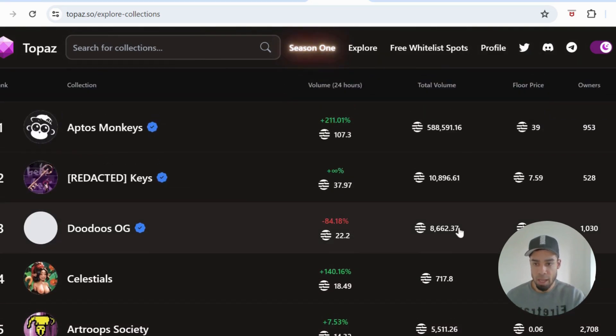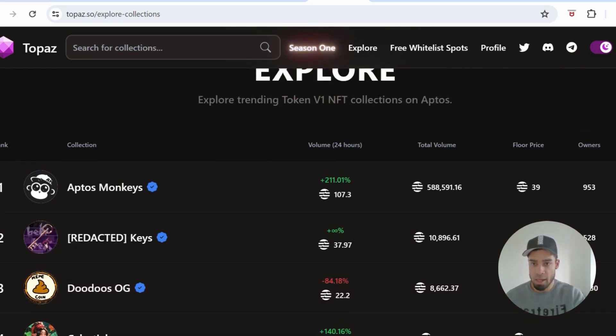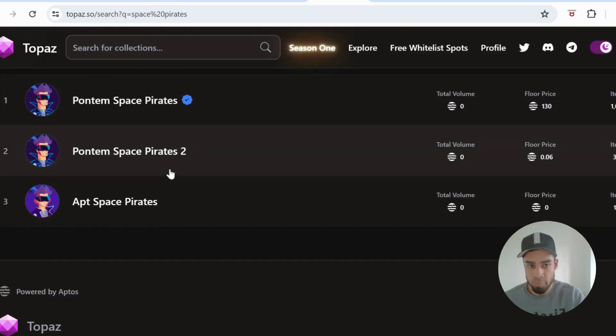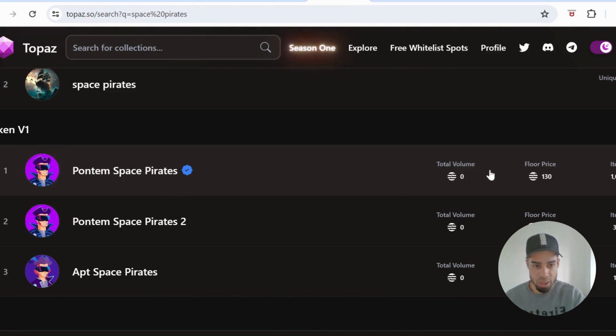You could buy that top five, get some points for the Topaz platform airdrop, and then you can see here — Doodoo's OG NFT, which was one of those Pontum badges, has a floor price of 22 Aptos, which is around 180 dollars. Then the other two were Space Pirates — you would type it in the search and under Token V1 you'll see the collection at the top.